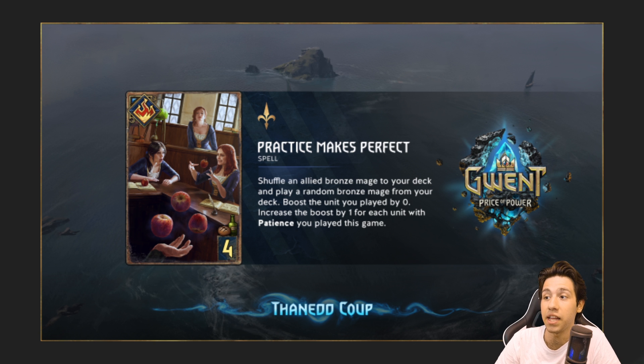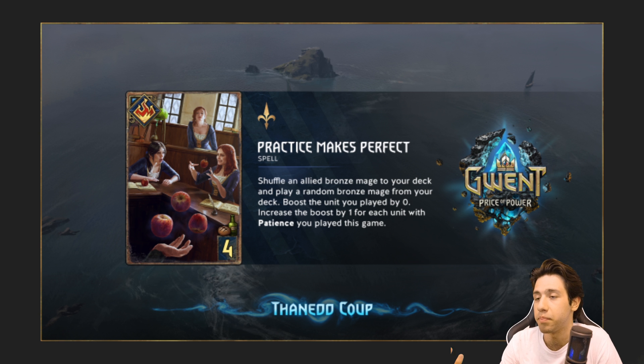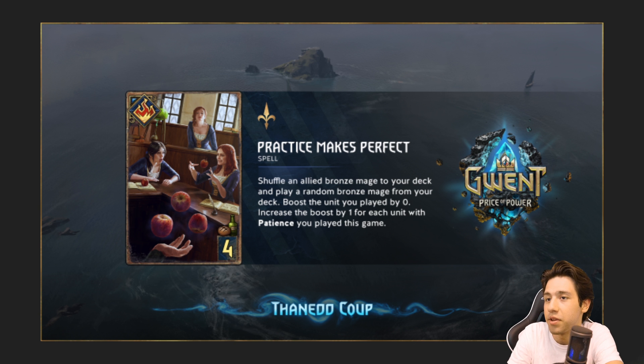Next up we have Practice Makes Perfect. Shuffle an allied Bronze Mage to your deck and play a random Bronze Mage from your deck. Boost the unit you played by 0, increasing the boost by 1 for each unit with Patience you played this game. So we have a 4-provision Decoy basically — you can remove a unit from play and replay a unit from deck that is a mage. A lot of people are saying this works with something like Bannard Tutor, where you remove a 2-point unit and get like a 7. But in round 1 this card is kind of garbage, honestly.